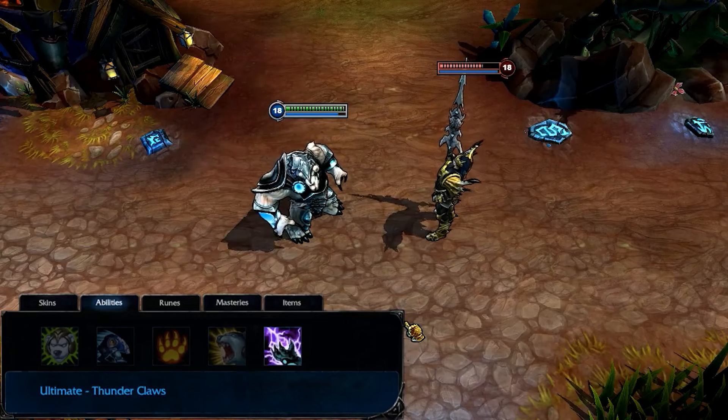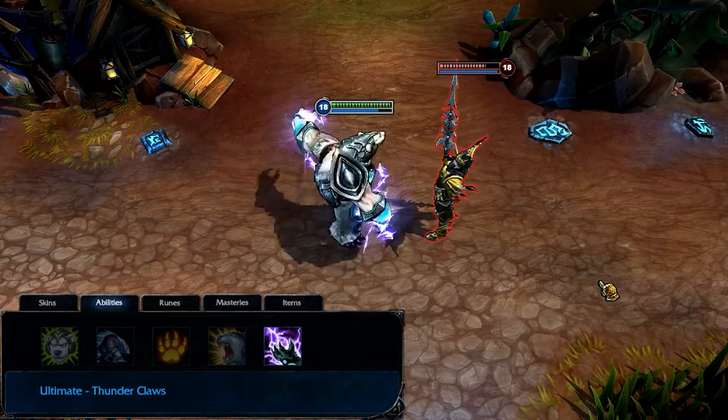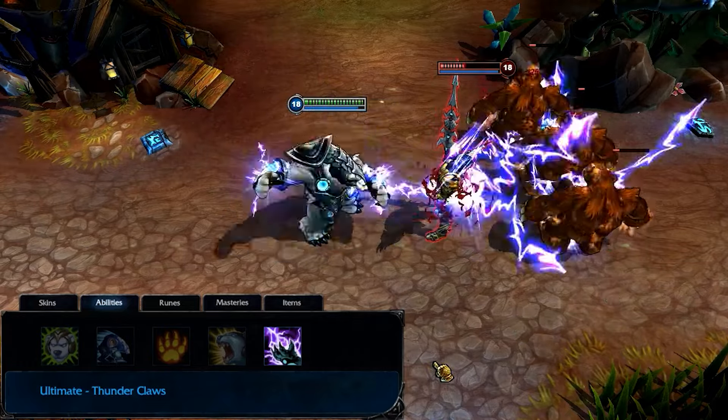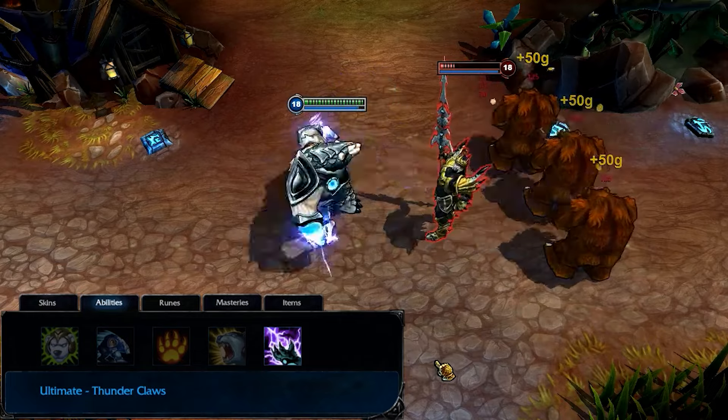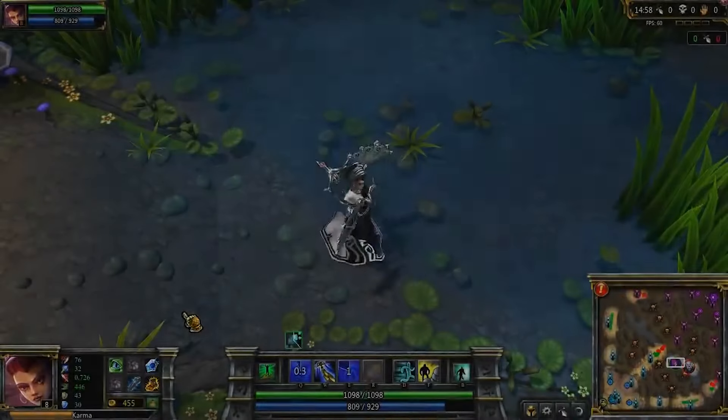Volibear's ultimate is Thunderclaws. When activated, Volibear's basic attacks trigger a chain lightning effect that damages multiple nearby enemies with each swing. Thunderclaws remains active for a moderate duration before cooling down.